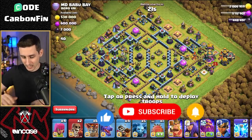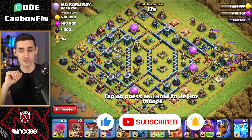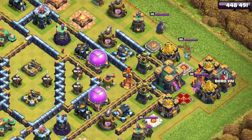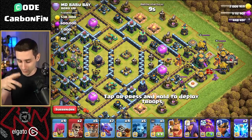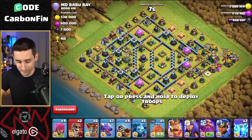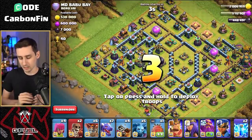Taking a look at this base — he's got an upgraded expo, but his cannons and archer towers are a little bit low. All of the key defenses, the clan castle, and the heroes are over on the far right side by the town hall. Let's see if we can take advantage of that.